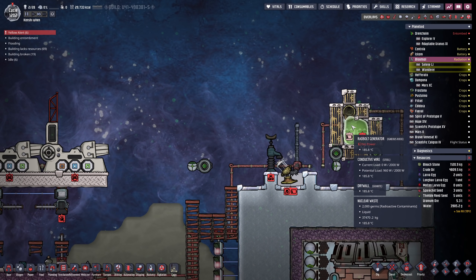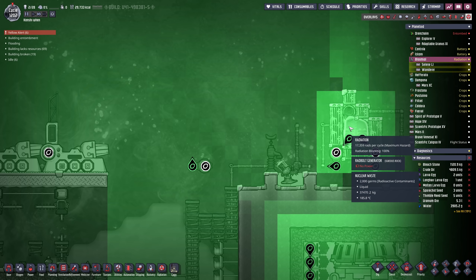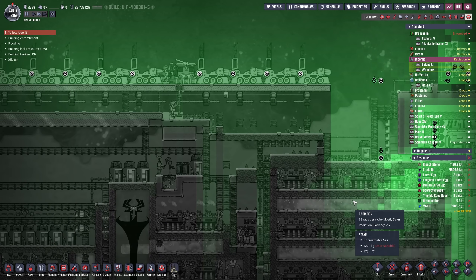Considering over here alone we're developing 1,735 rad bolts per cycle — you have to take off the last zero — we've got plenty of rad bolts per cycle coming in from these. They should be more than sufficient.